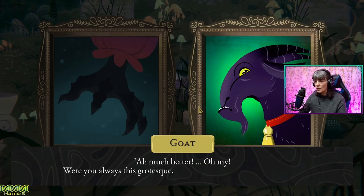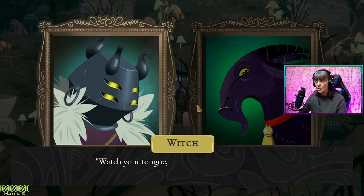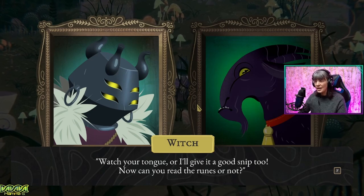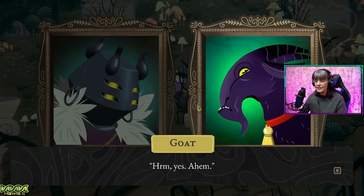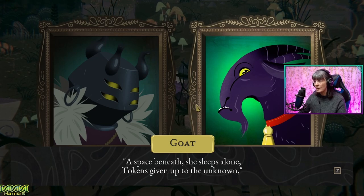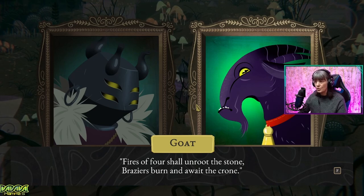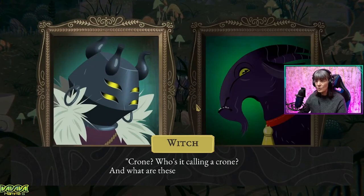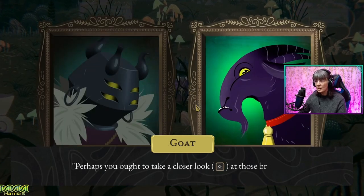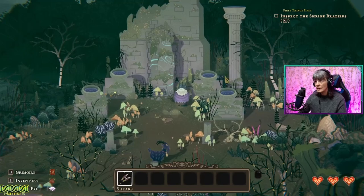Ah, much better. Oh my. Were you always this grotesque? That's just rude. Or is my memory failing me as well? Watch your tongue, or give it a good snip too. Well said, witch. Now, can you read the ruins or not? Ahem. A space beneath, she sleeps alone. Tokens given up to the unknown. Fires of four shall unroot the stone. Raises burn and await the crone. Crone? Who is it calling a crone? And what are these tokens I'm to burn?